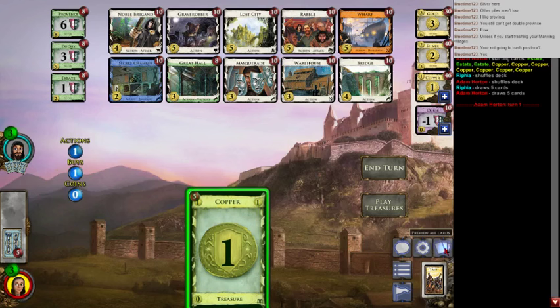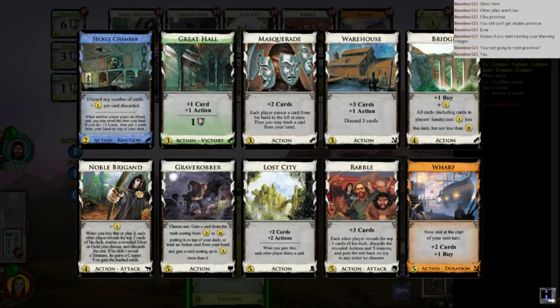All right, five-two on the starting hand. It's pretty good — we've got Axe, Rabble, Noble Brigand. Secret Chamber defends against Noble Brigand, it counters it, which is great. It also helps against Rabble and Masquerade. It doesn't do much against Rabble though, and Masquerade's not an attack.